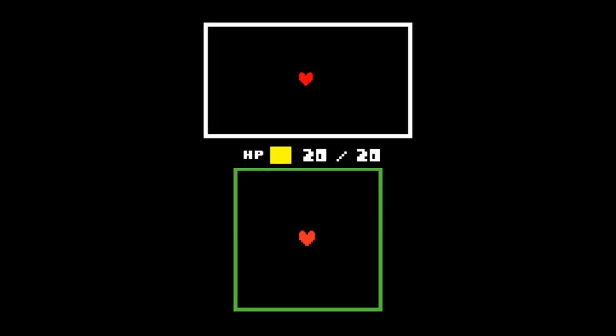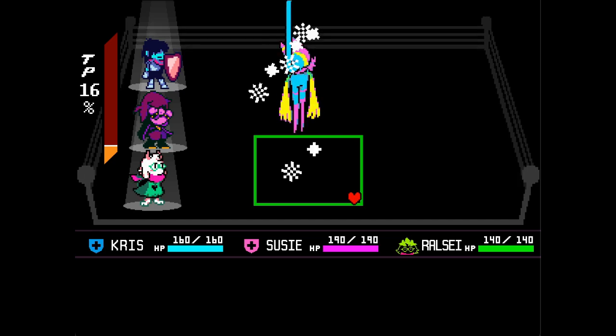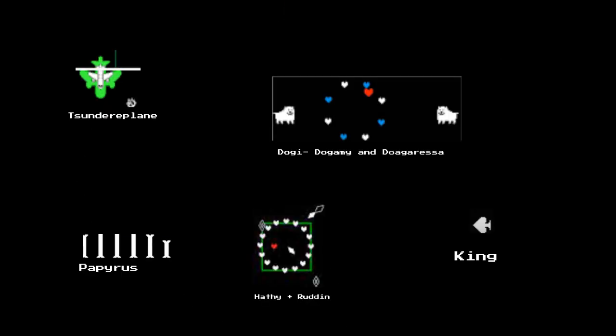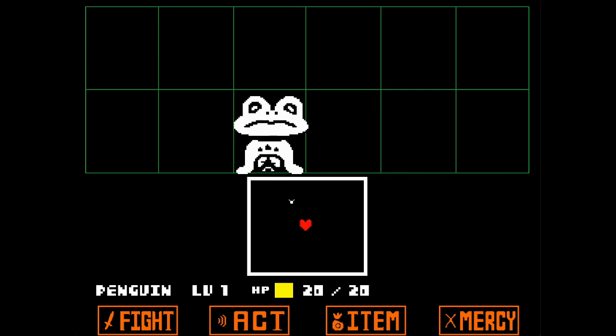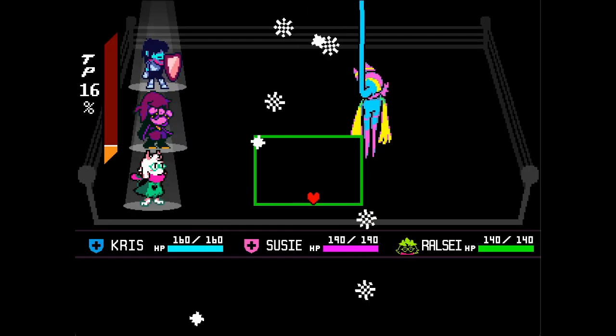To start off with, the bullet board — which I may also refer to as the battle box — is a box that appears during battles in both Undertale and Deltarune. It's that funny box that appears at certain times in the middle of the screen. They're somewhat different in both games, and dubiously canon, at least in Undertale. In both games, it's where you dodge the enemy's bullets using the soul. It appears on enemy turns, and in Undertale it turns into the narration box on the player's turn. In Deltarune, the box vanishes entirely on the player turn.